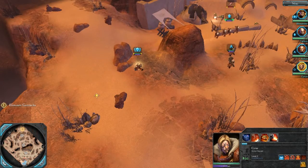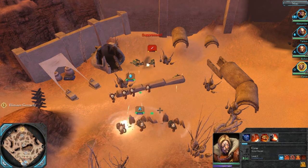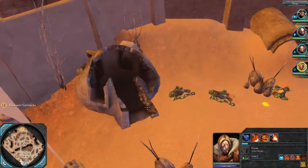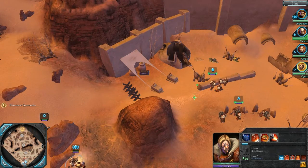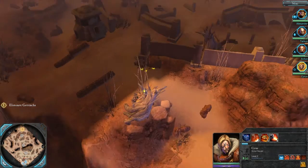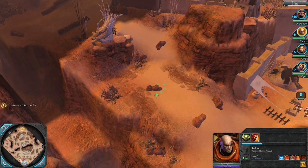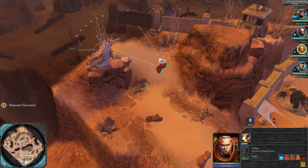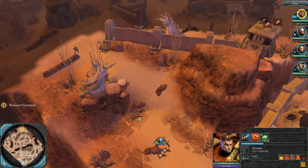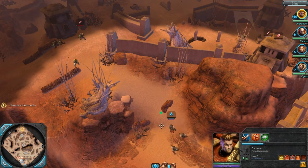Oh crap, I did not know those guys were there — they bumped right into Cyrus. I need to help Cyrus out; they need some serious support. Okay, Abatis will move up, Tarkis will move up, and I'll have Alexander come around this way. Of course it's possible to just move them all up in clumps, but I prefer to go from cover to cover individually.